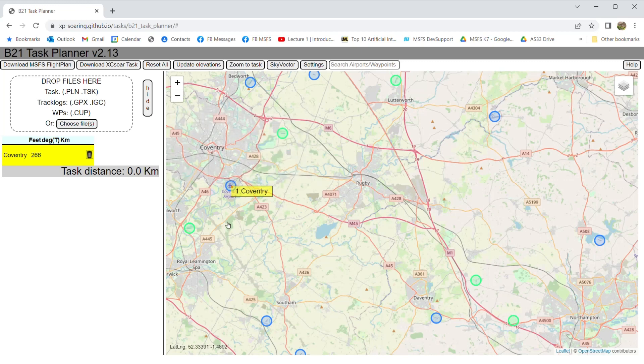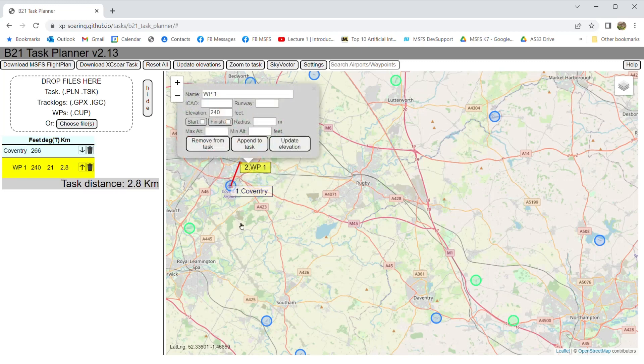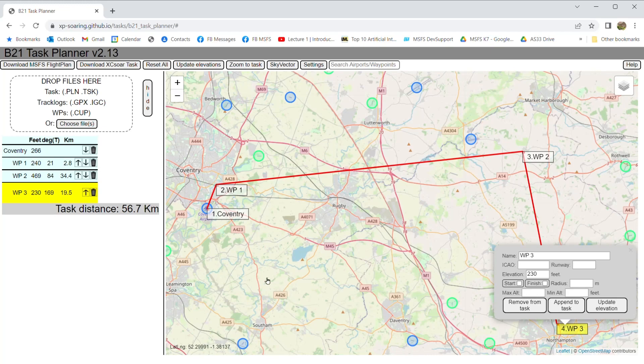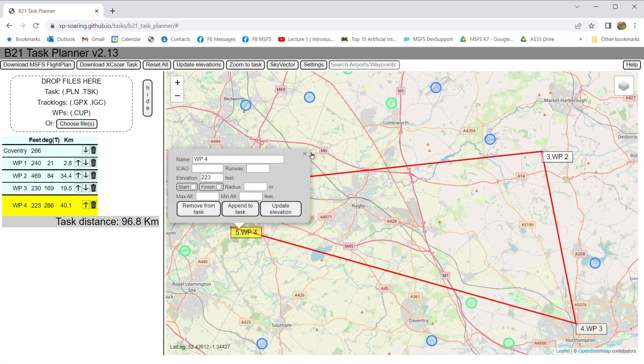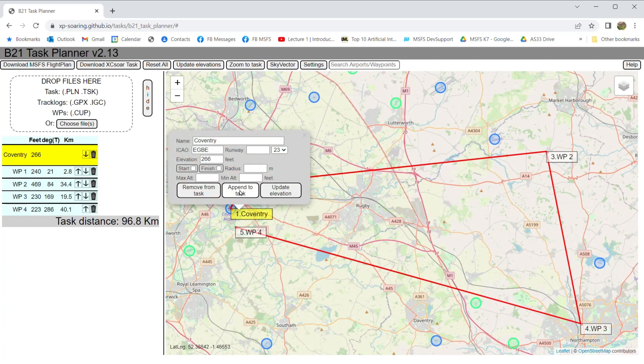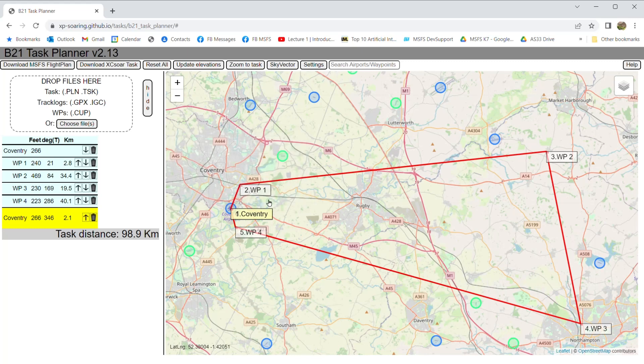Starting from Coventry, let's say we're going to go over here somewhere, up to out here in the country down in Northampton, back to about there, and then back into Coventry. So I've created this circular route. It does have a Microsoft airport at each end, which is important. In this case it's the same airport.